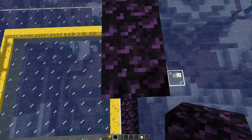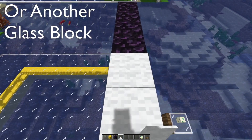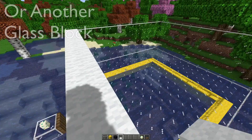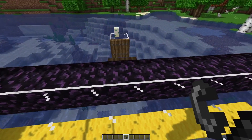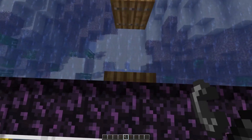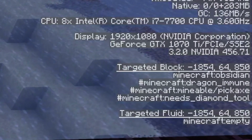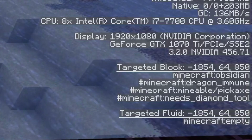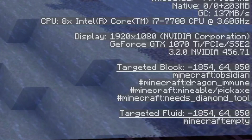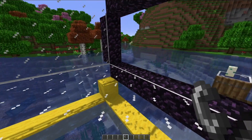But before you go through, lob some carpet on top of these obsidian blocks — they are spawnable and you just don't want that. Now you need to know what the center of this portal is. Look at the block that has the trapdoor attached to it, bring up your debug screen, and note the coordinates. So we can see this is a targeted block of minus 1854, 64, 850. Don't go through your portal until you've got those coordinates.